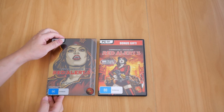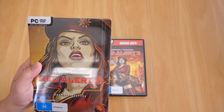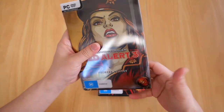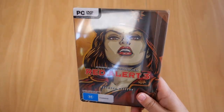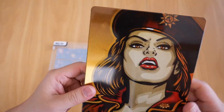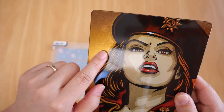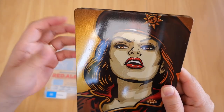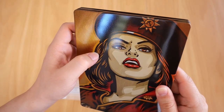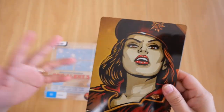Let's begin with the game itself. It comes in a nice steelbook case that depicts Natasha. The steel case sits snug inside the plastic sleeve. Now, annoyingly, there is a significant scratch across the face of the case. It's a little annoying, but I'm pretty sure it came like that when I bought the game.